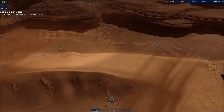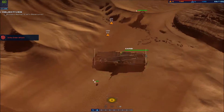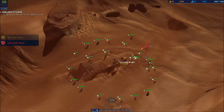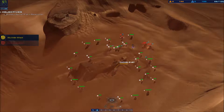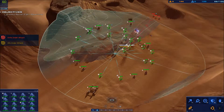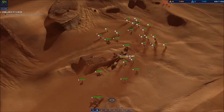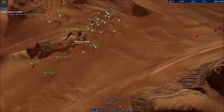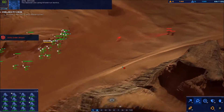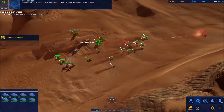Enemy armor on approach — hostile detected. General is taking fire. Friendly taking hostile fire. The Gaalsien are using hit and run tactics. Focusing on their lighter units should cause their slower, heavier units to retreat.